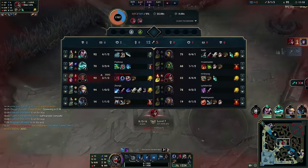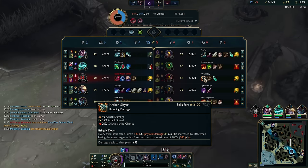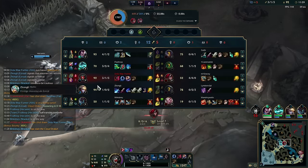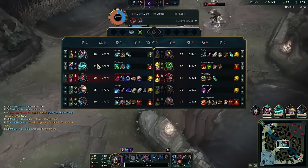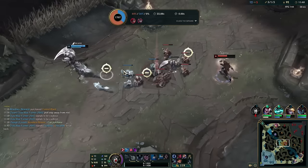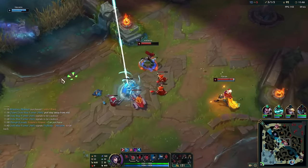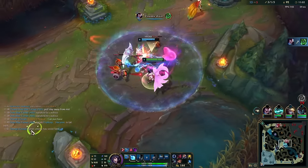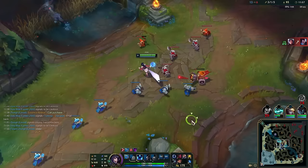My ult didn't do damage to her — yikes, that sucks. We'll go Lich Bane now. I tell Hecarim to go away. He's going to ruin the game if we don't manage this.